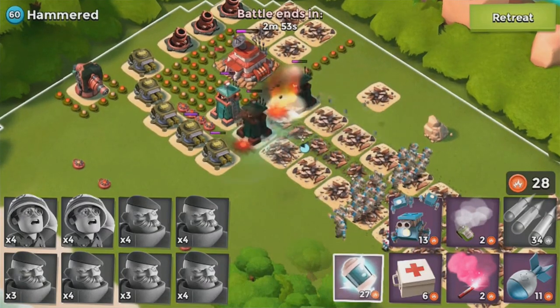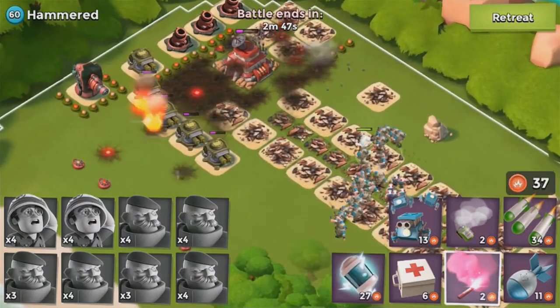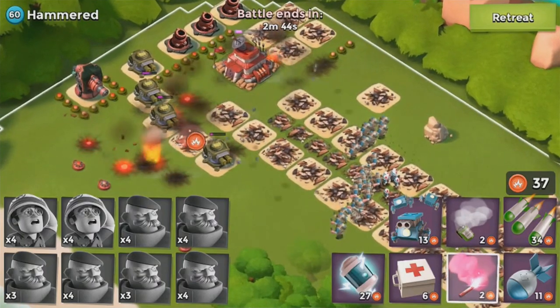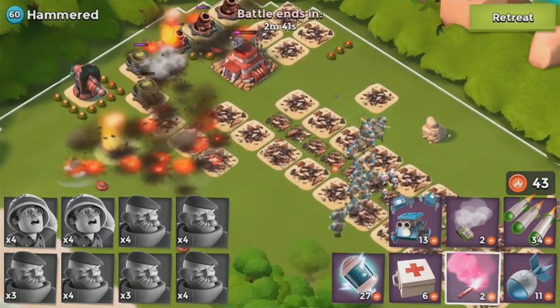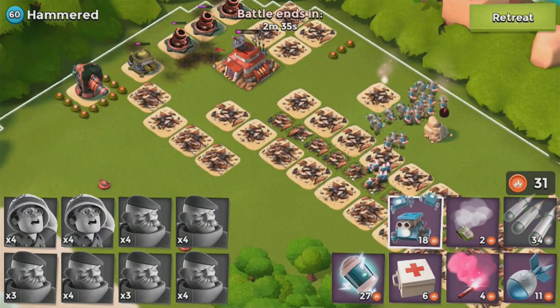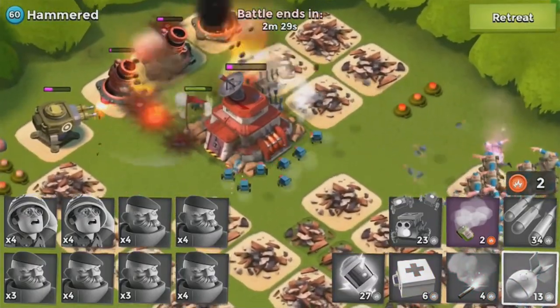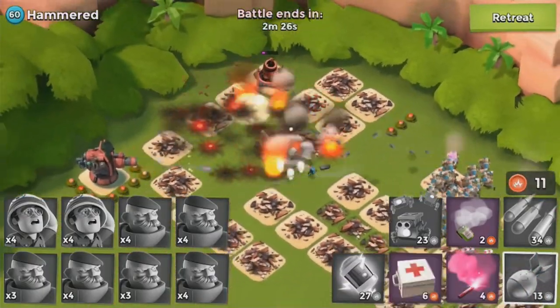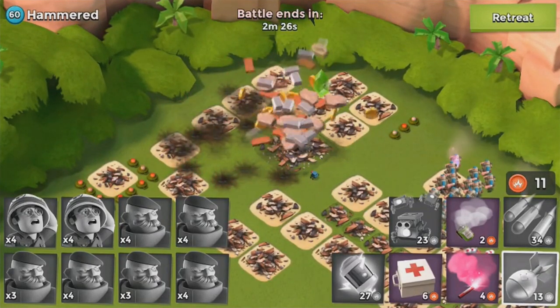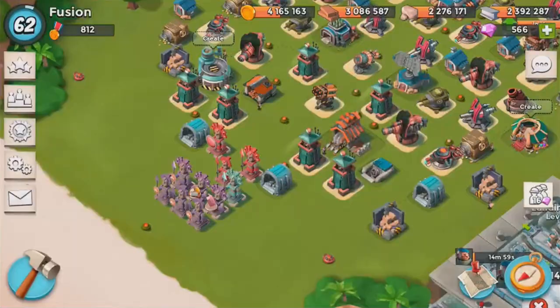Moving toward the HQ — look at all those mines going off, that's awesome! I do a back-flare and drop two Critters for the heck of it. They kill all my Critters but that's fine because we beat the Hammered base. We only lost two Grenadiers, which isn't ideal — you don't want to lose any when map clearing because these guys take 15 minutes each to train.